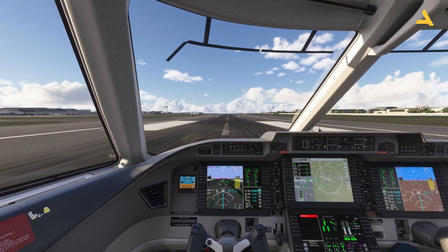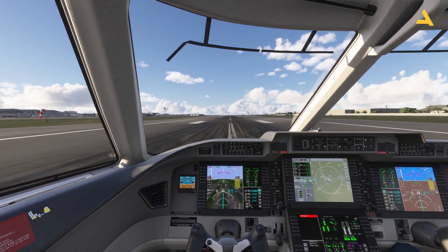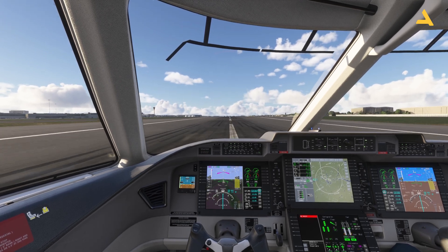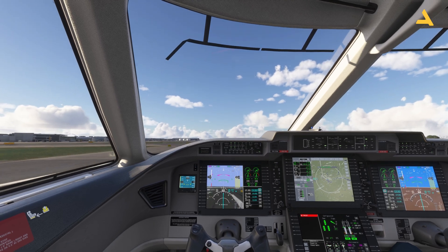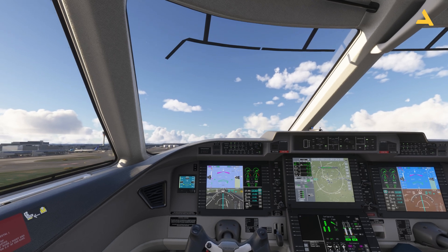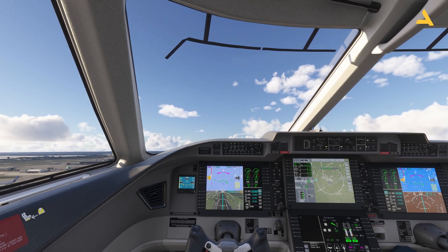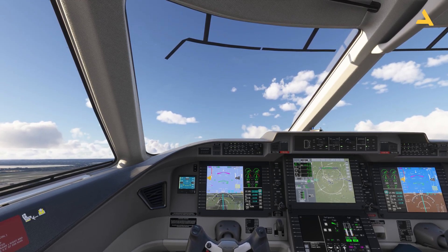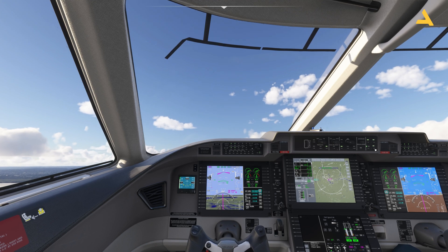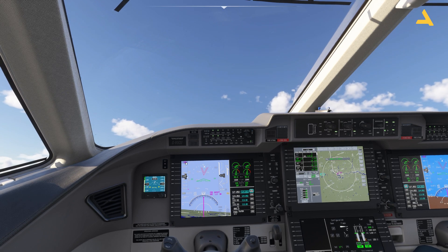You can see the no-takeoff error is appearing, but above 100 knots I can take the plane into the air. Positive rate of climb — gear is up. Now I can start retracting the flaps. Now I can activate the autopilot, and with that the yaw damper will also get activated.